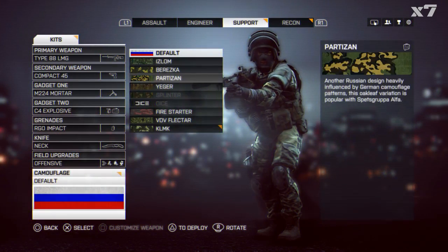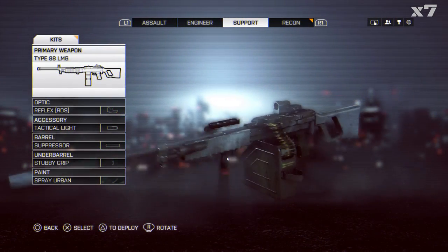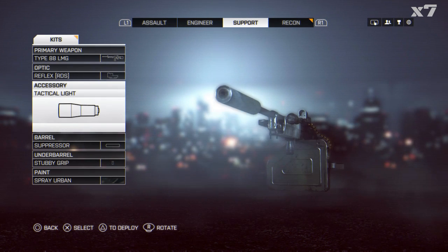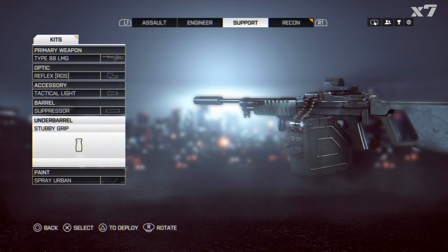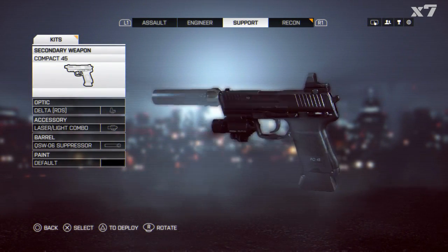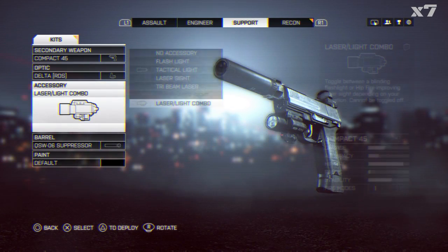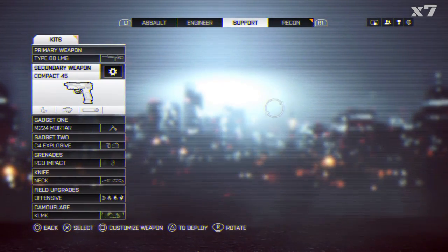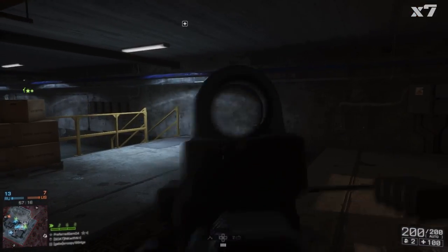Hey guys, Gabe here. Today we'll be playing with the Type 88 LMG — I haven't played with this gun in quite a while. We've also got the stubby grip and tactical flashlight, which will blind your enemies at close range. I put on the suppressor because I genuinely like suppressors more than compensators, and it won't impact accuracy as much as bullet velocity. It's a hard hitter at 700 rounds per second, and we'll be accompanied by the Compact 45.